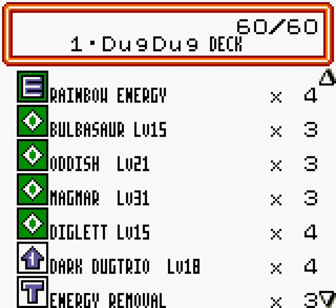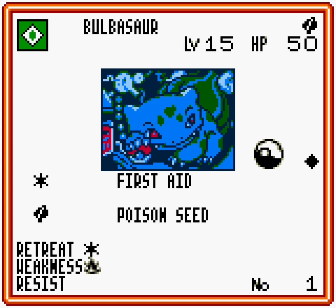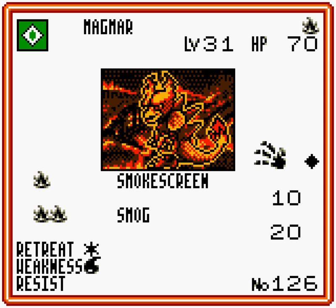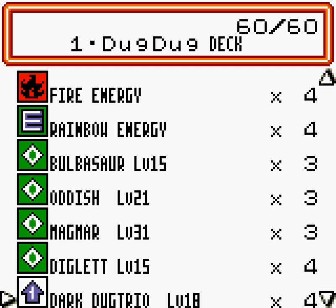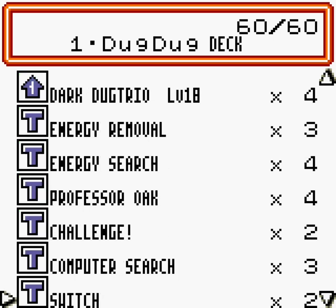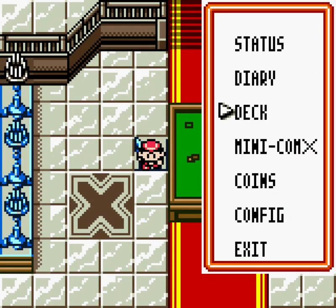I have 4 Dark Duke Trios that can stack up to 80 damage when they try to switch out. To complement that, I have some annoying Pokémon that will make our opponent want to switch out — Bulbasaur, Oddish, and Magmar — because Bulbasaur and Oddish, for just one energy, can guarantee the poison with their attacks. Magmar has Smokescreen that makes the opponent flip a coin to attack unless they switch out, and also has a move with the possibility to poison the opponent. The idea is to use those basic Pokémon to poison the opposing active Pokémon, and then with the Dark Duke Trios on the bench, inflict damage if they try to switch out to get rid of the poison. That's pretty much the deck — let's go with the match.